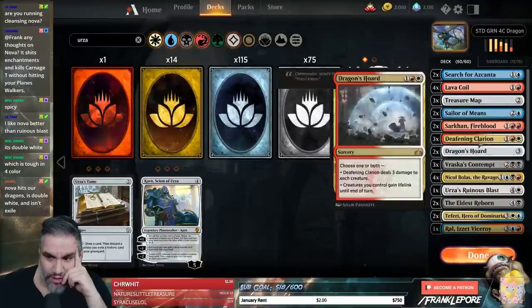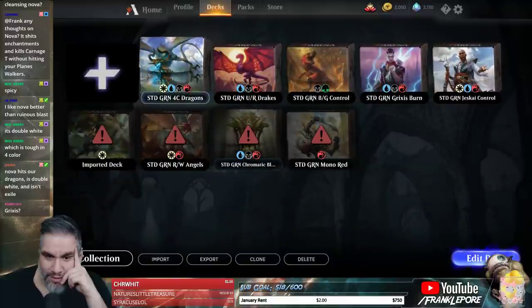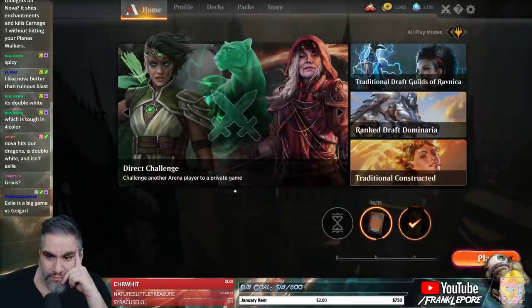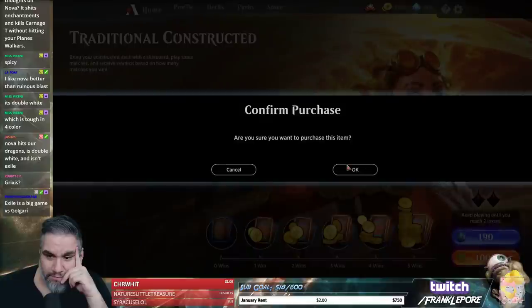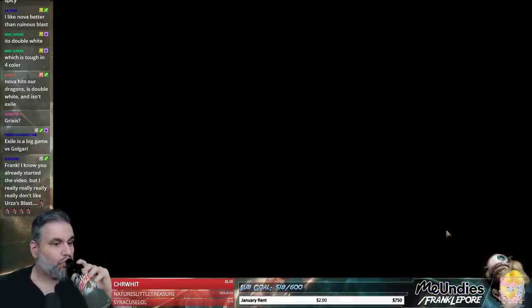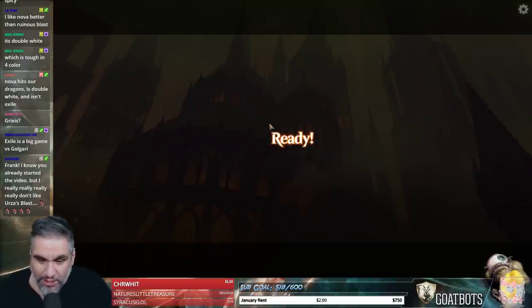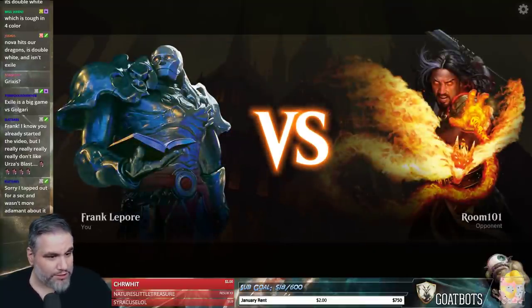Maybe that's just a loss we take. Anyway, we're gonna give it a shot and see how it goes. Let's try this one more time. Submit the deck. I really, really don't like Urza's Blast, but we'll figure it out. It could be good — let's see. It's one card; if we don't like it, we'll switch it for something else. Most of the time, mana has not been why we lost.